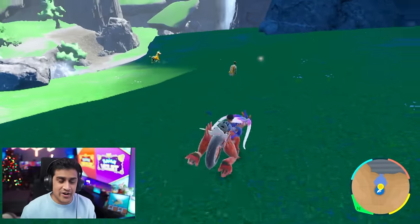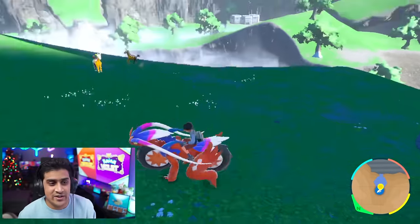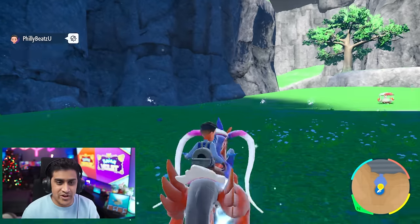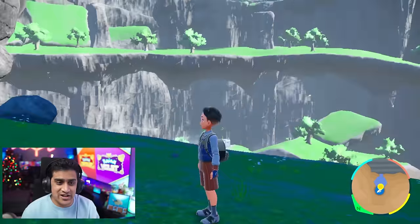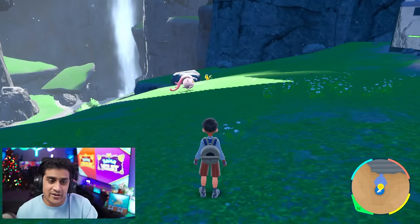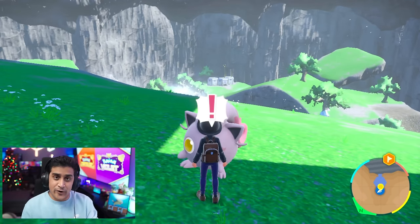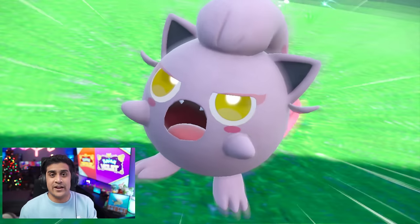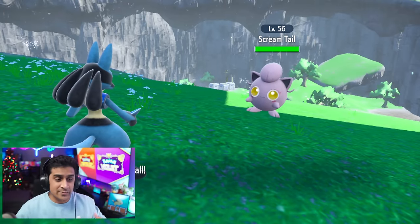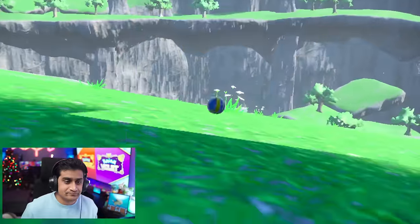Now the Pokemon Scarlet player is going to be running around because the goal is to get Screamtail to show up — that's the Paradox Jigglypuff. Once Screamtail eventually shows up, that is the opportunity for the Pokemon Violet player to jump on it. Remember, you have to be further away from the opposite player to get their Pokemon to spawn — sometimes it's going to have some difficulties. Throw a quick ball and that's done. You've taken care of the four Paradox Mons here at Research Lab 2.